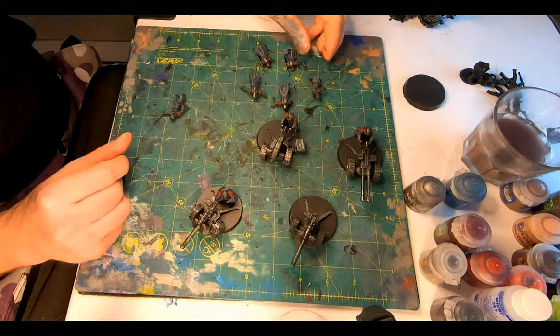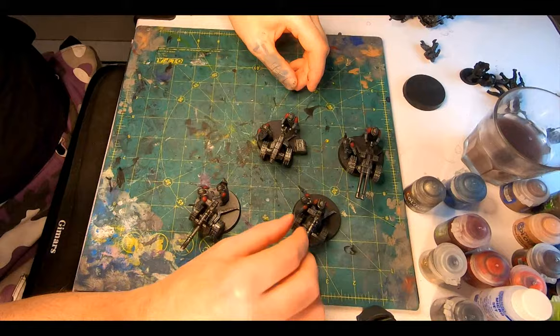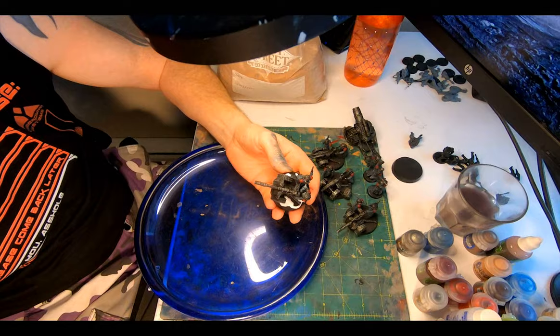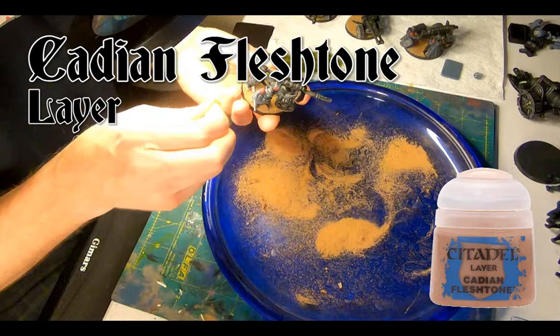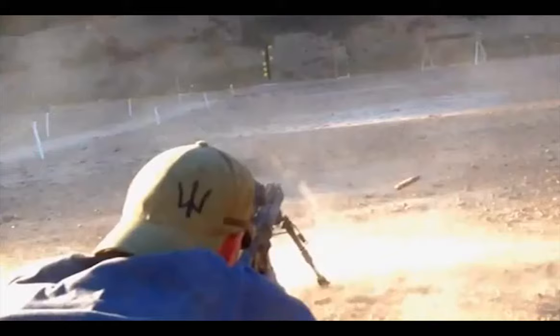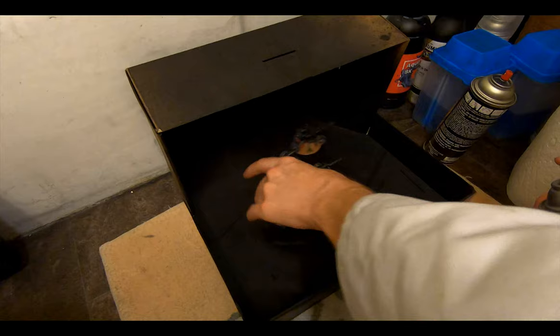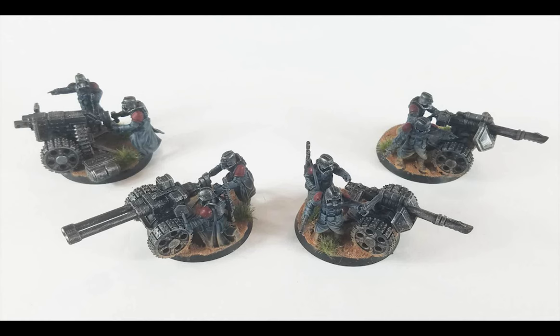Heavy weapon bases are now 50 millimeter, so I need to position things so they don't look too crowded. I switched things around a few times to get the best setup for each, then glued everything down. A squirt of Elmer's glue painted around with an old brush, then I sprinkled on the red rock sand. Once dry, breaking out the Cadian Fleshtone to dry brush the bottom of the wheels, the boots, the hems of the coats, and other lower areas to simulate dust and dirt kicked up by these ferocious weapons. Then some Army Painter Swamp Tufts to wither the desert of vegetation, and a blast of varnish to lock everything in.